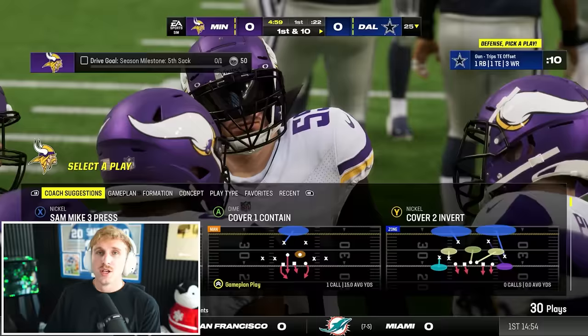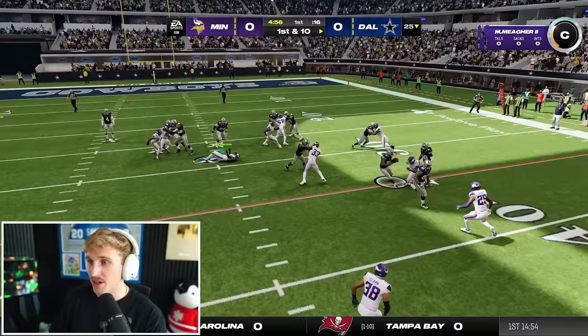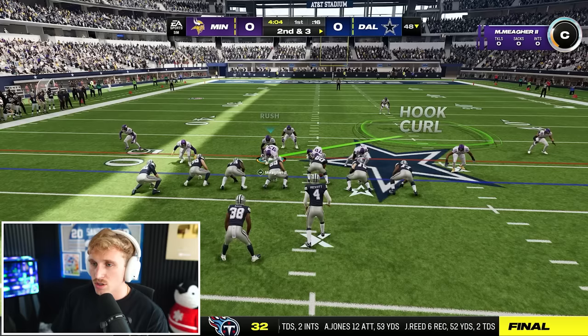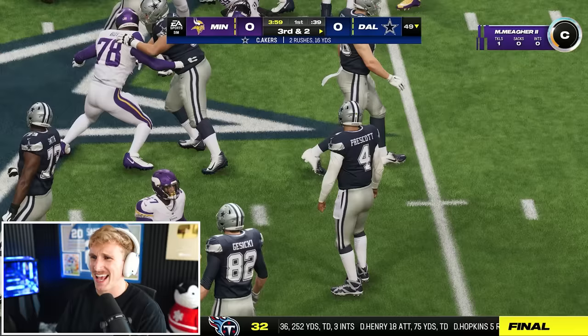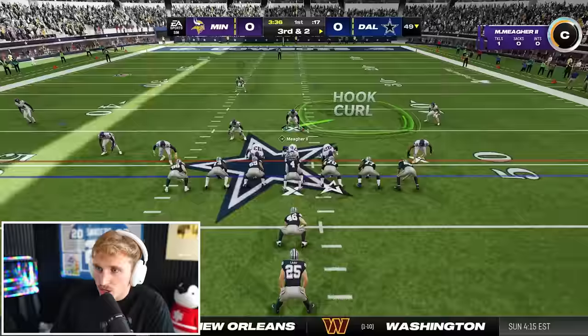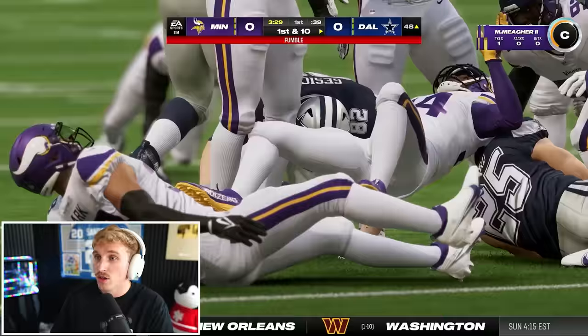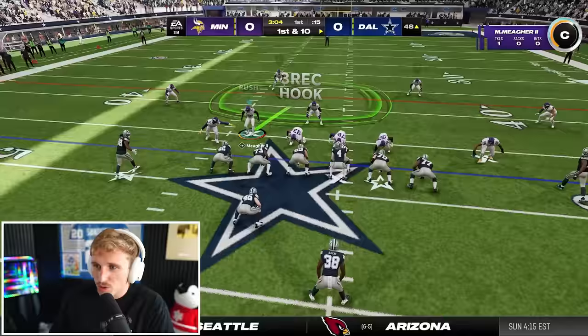Five-minute quarters, starting on defense, sticking to coach's suggested plays. The camera angle is fun but very difficult to lurk with — it is nice against the run though. On second and three, I try to bait, there's a little handoff. Then third and two, I form tight — we know it's a run. There's a fumble but they pick it up. The Cowboys are really running the football.